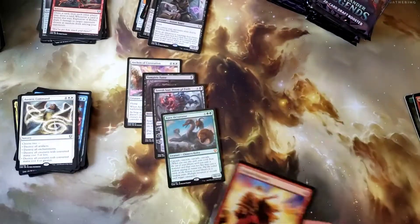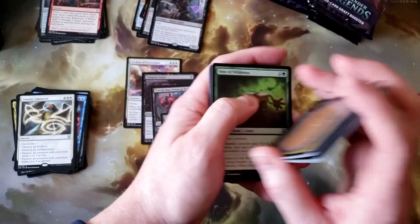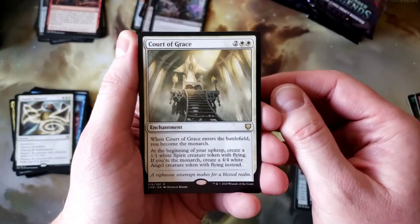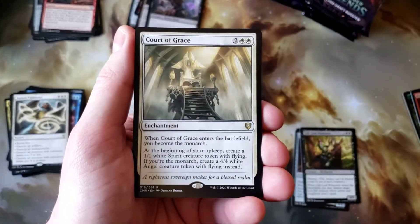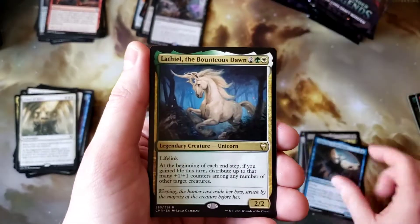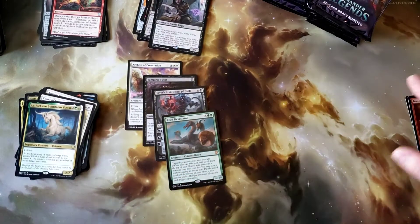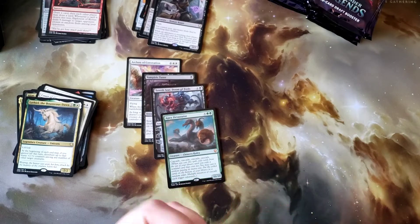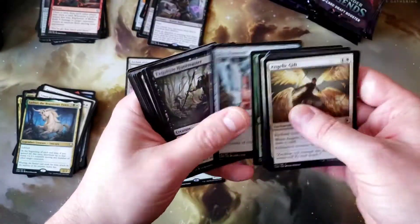Last pack of the first box — I would say this first box has been a success. Vow of Wilderness, Sandstone Oracle, Guiltleaf Winnower, Court of Grace. I do think it's one of the nicer courts — popping up tokens and potentially 4/4 flying Angels is pretty cool. Siani, Eye of the Storm, and Lafayette. So first box done. Getting Vampiric Tutor, Opposition Agent, three of the lands, Apex Devastator, Teferi — that turned out to be a really good box.